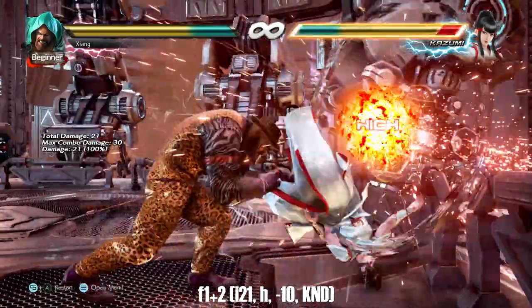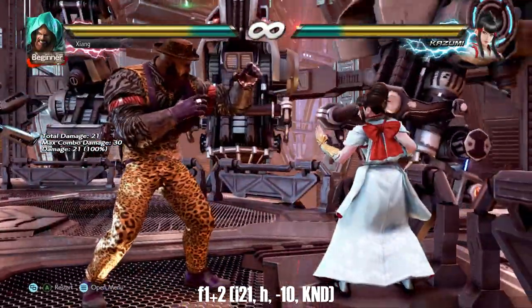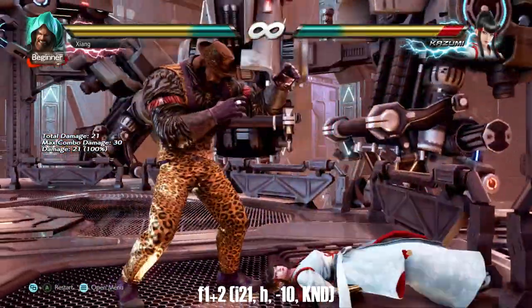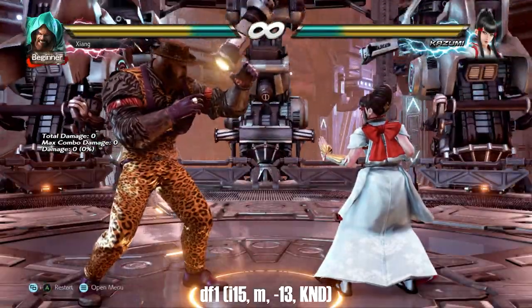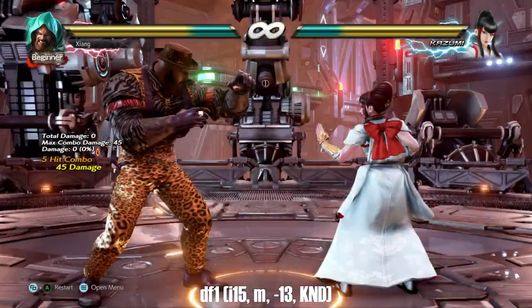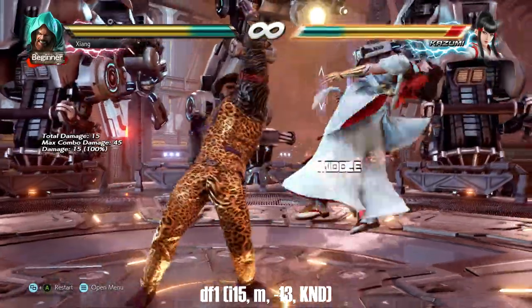Forward 1+2 is one of Craig's power crushes. It's quick, long-range, and knocks down, giving you some pretty decent oki especially at the wall. Only negative 10, so it can be safe if you space it properly — you'll see Marduk players use this a lot. Marduk has no hop kick, so down forward 1 is his go-to i15 launch. Negative 13 on block just like a hop kick, and no crush frames unfortunately, but it's his fastest launcher so you have to use it.